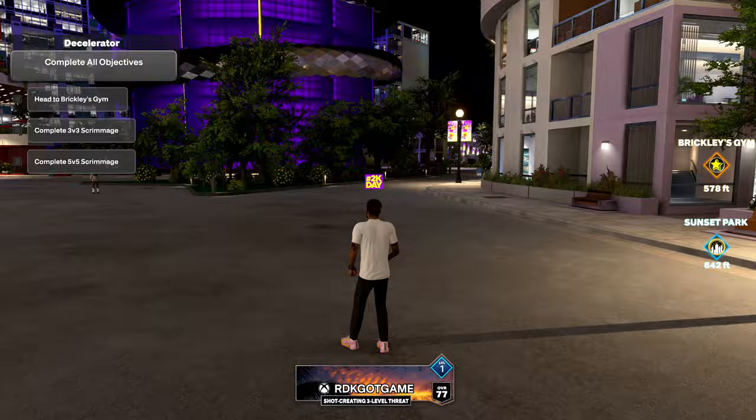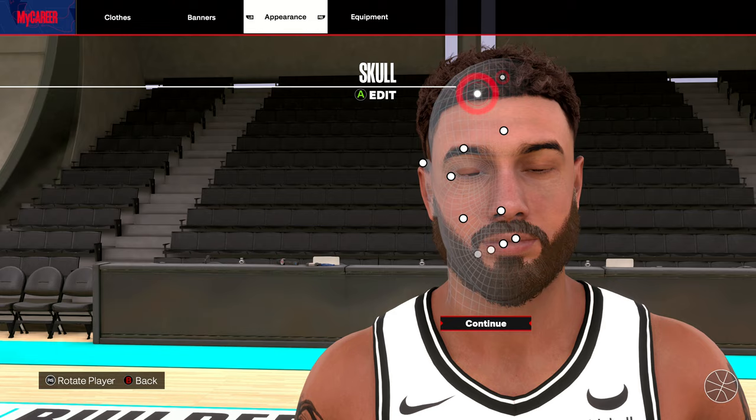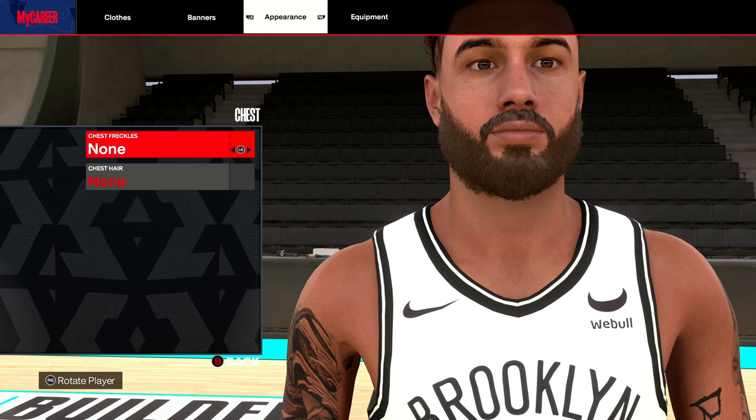When the menu pops up, go to Appearance again and press Y to edit. If you go down to Chest, there will be no body type option visible. The way to unlock different body types is to do workouts at the Gatorade facility — I'm going to show you.